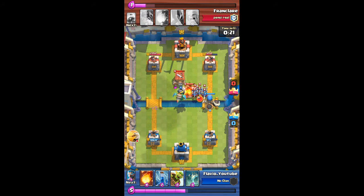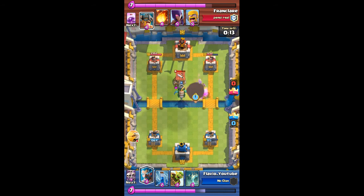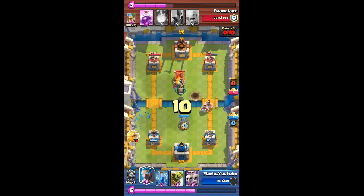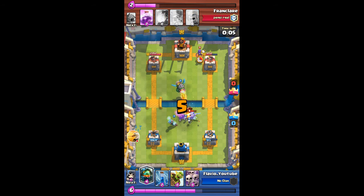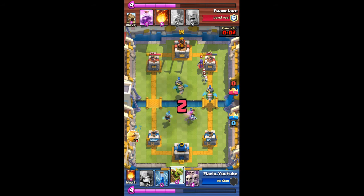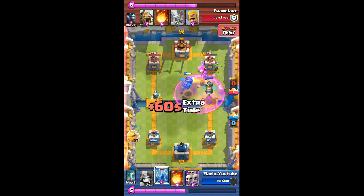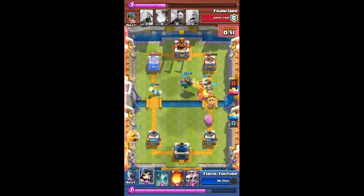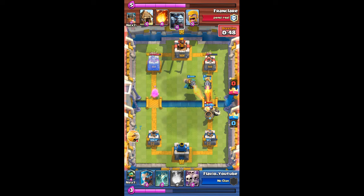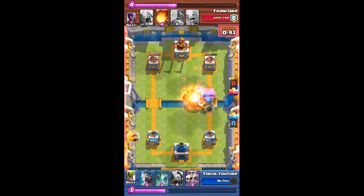He's placing a goblin hut near the inferno dragon, which was obviously a bad move. The giant bomb is gonna get rid of the barbarians, my inferno dragon locks onto the barbarian hut and takes it out, as well as the spear goblin hut. It's also gonna get rid of the elite barbarians. Now I've got two inferno dragons on the arena and I throw in the goblin barrel so the tower gets some more damage. He's throwing a barbarian hut at the bridge, which was again a bad move, so now he has to deal with two inferno dragons.